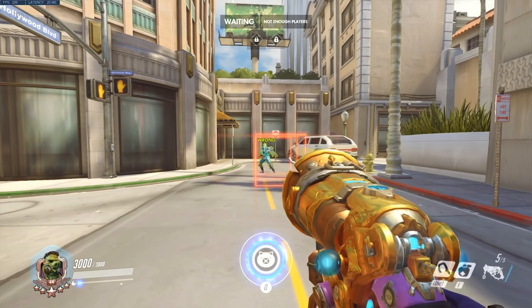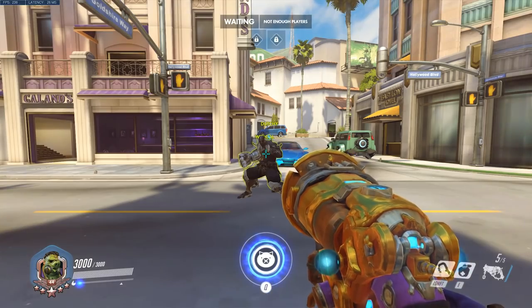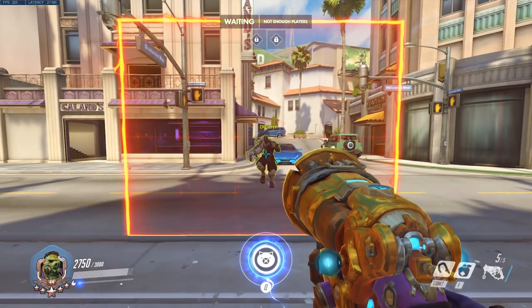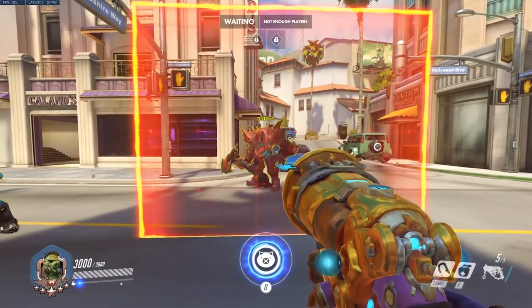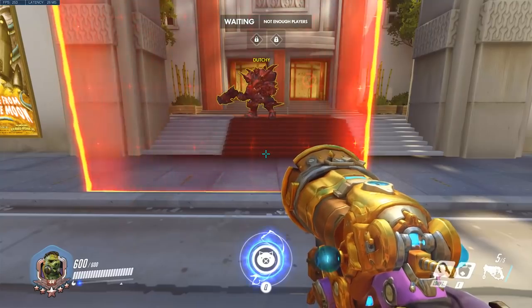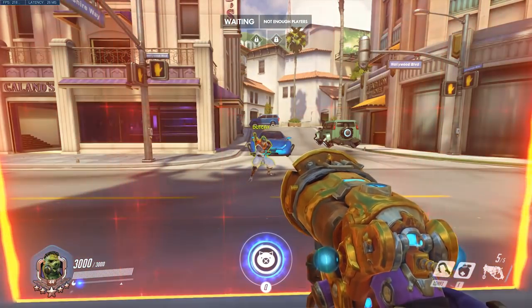Now let's look at some more detailed examples of important damage sources and abilities that Amplification Matrix does or doesn't work with. On melee: although the rule appears quite simple, some heroes arguably become a projectile themselves. Sadly Rein's pin is not affected — his fire strike is, but his pin isn't, and the same goes for Earth Shatter. Likewise Genji's dash and Doomfist's rocket punch and slam don't receive any bonus.